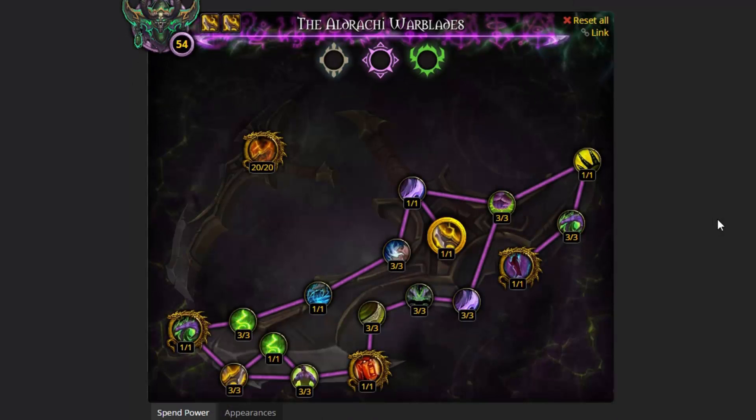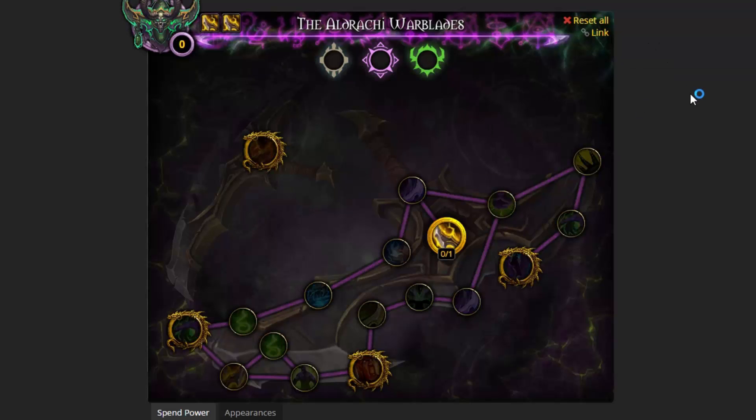This is the Aljaki Warblades, and my recommended path of progression for leveling up your artifact weapon in Legion. Because you're going to be very tight on artifact power, it's going to be a very important resource for you to manage. You don't want to spend it in the wrong places. This is what it looks like fully upgraded - I'm going to reset this now and we're going to start off from the beginning.